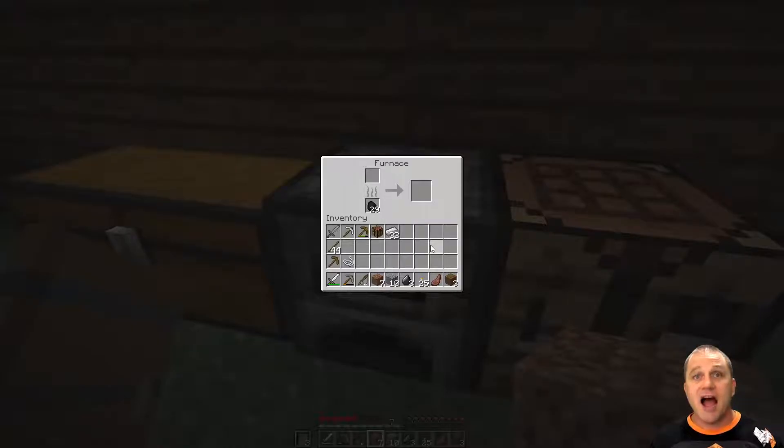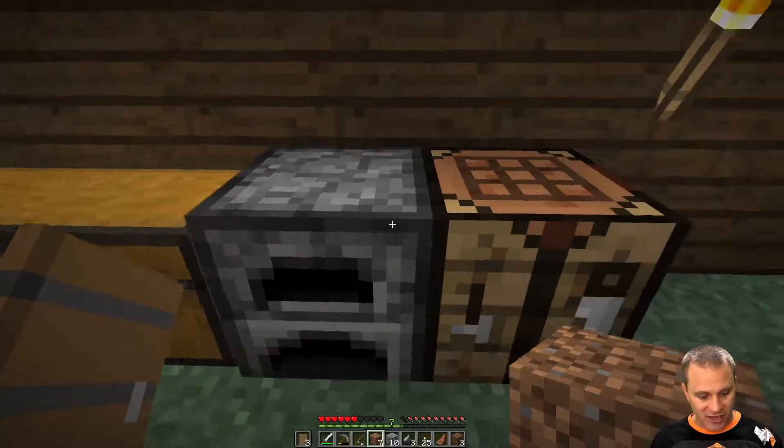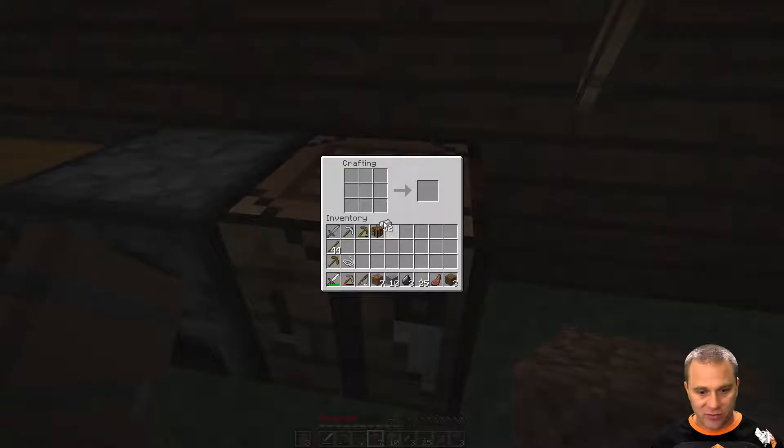I'm excited about getting my 32 pieces of iron. Let's make some cool iron stuff here. I got my helmet. Now what — I got my pants. I'm probably gonna look weird with just iron everything. How do I make a shirt?